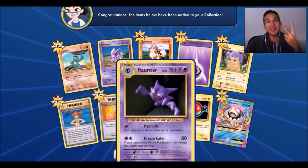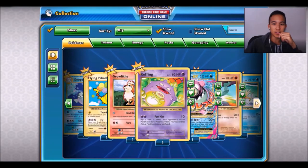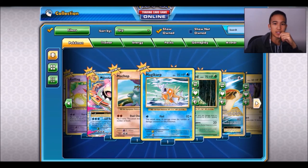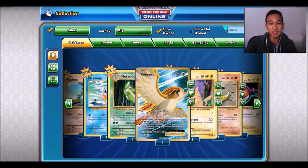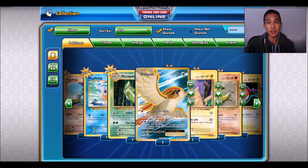So yeah, we got two EXs — that's crazy. The Mega Slowbro EX, as you can see here, and Pidgeot EX Full Art. Not one of the better Full Arts, but a Full Art nonetheless. Hope you guys enjoyed the video — let me know down below if you play this game as well, what do you think of it. Thanks for watching, peace, and I'll see you guys in the next one.